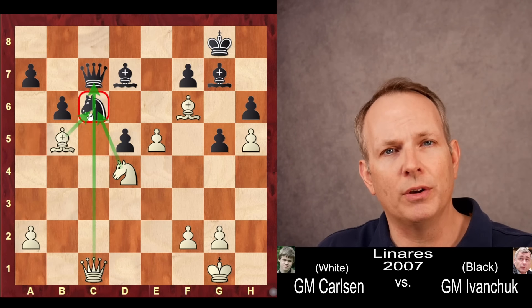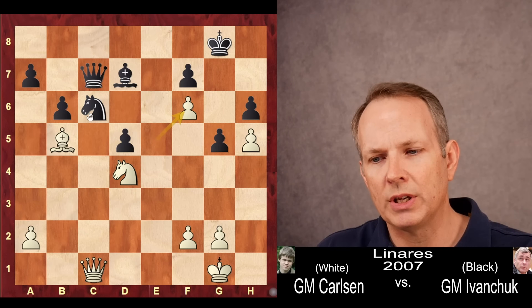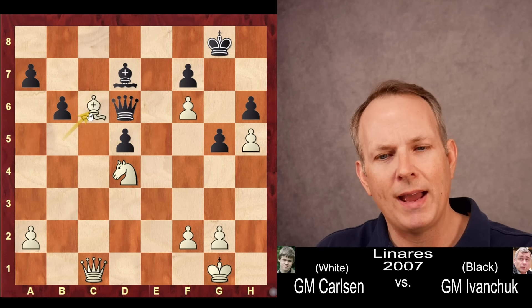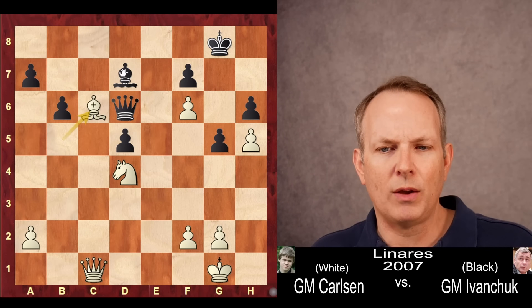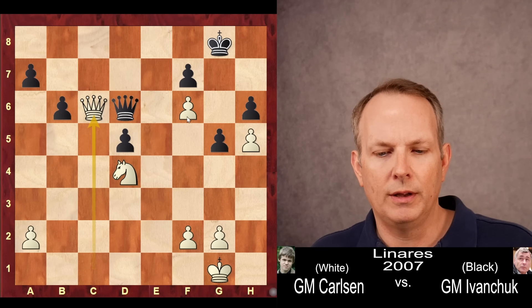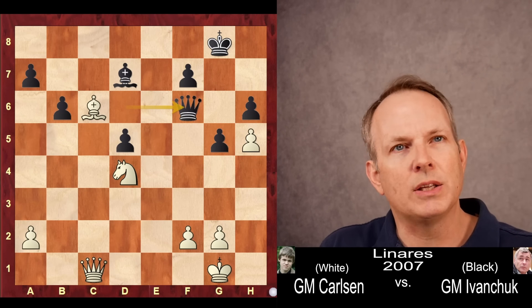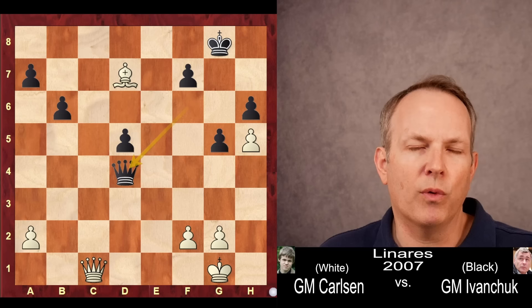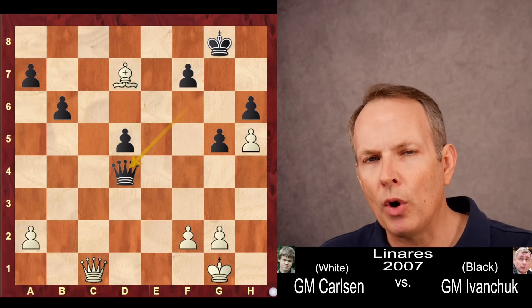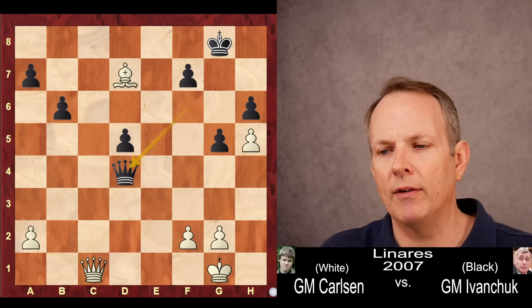So Ivanchuk has to make the most of the situation. He takes on f6, ef6. Now queen to d6. Magnus captures on c6. Now queen f6 — if you take with the bishop here, it doesn't make much difference, you just take with the queen. So queen takes f6, bishop takes d7, and queen takes d4. So Ivanchuk has two pawns in exchange for the piece. Is that enough for him to survive? Let us see.